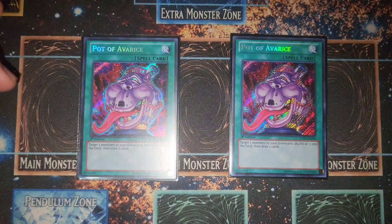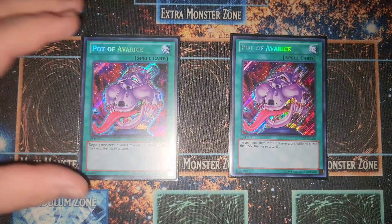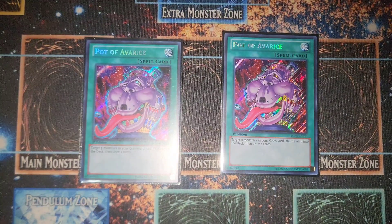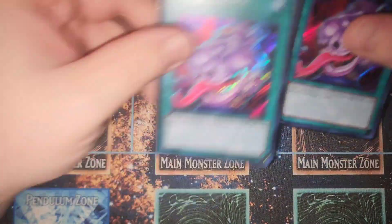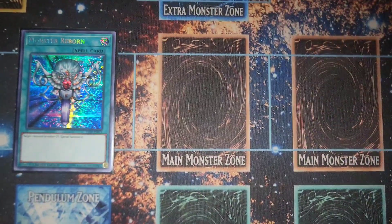We run two Pot of Avarice. We already have Solar Recharge and Charge of the Light Brigade for searching and drawing, but Pot of Avarice lets you recycle your graveyard and draw two more, which is great. Since this is a graveyard-based deck, we'll always have at least five or more monsters in the grave.